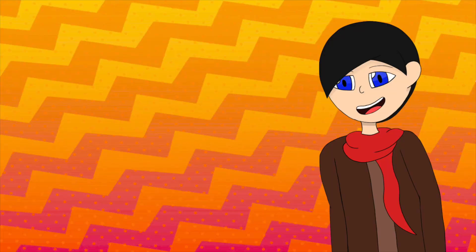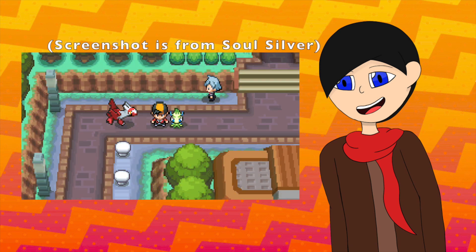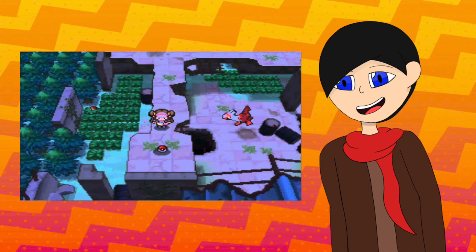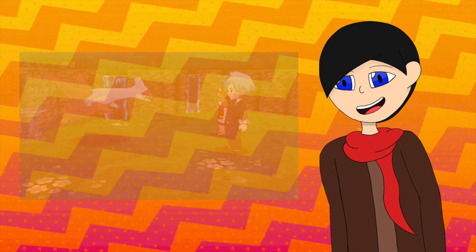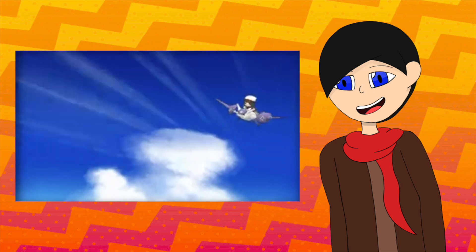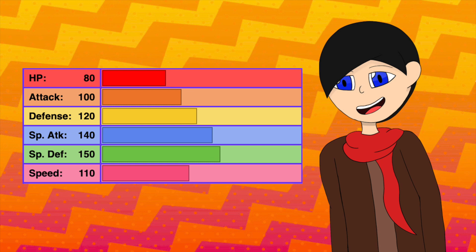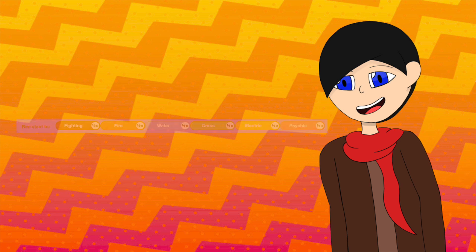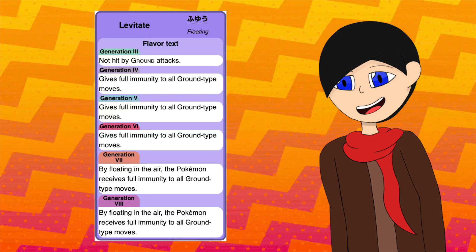One half of the Lati Twins, Latias takes my number 6 spot. Similar to Rayquaza, my first encounter with Latias was in HeartGold, where she was a wandering Pokemon in the Kanto region. But her first real use on a team was in Gen 5, specifically in White 2. After that, she was caught in my Alpha Sapphire playthrough. She has fairly balanced stats, with the highest being her Special stats and Speed. This changes slightly when she Mega Evolves, adding more to everything except HP and trading Speed for Defense. With the Dragon/Psychic typing, she has 6 resistances, but also 6 weaknesses. She does have an immunity with the Levitate ability, so that's a plus.